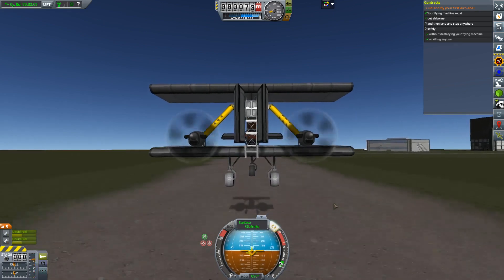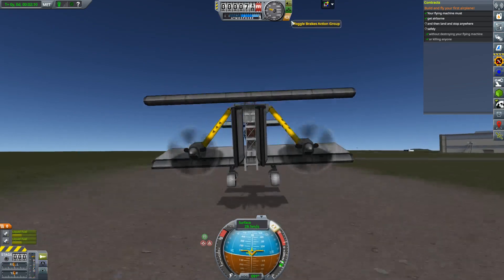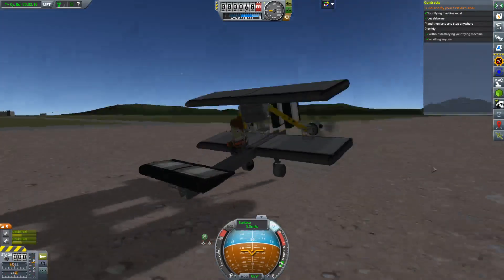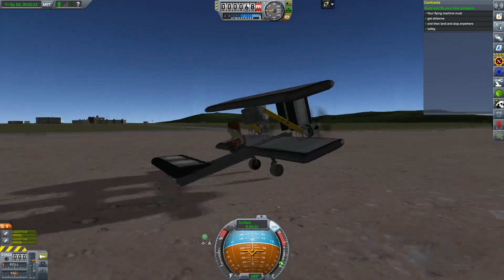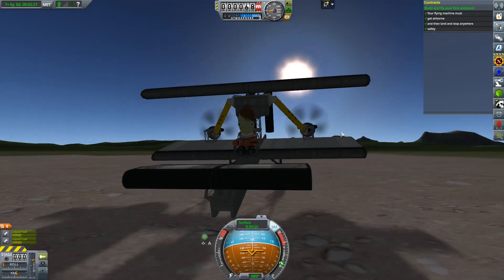I'm going to flare some speed up here. Oh, those wheels — did we kill it? We killed it. And we got the contract — perfect! Checked out just fine. No broken wing parts, just the wheel. Not bad. It works.